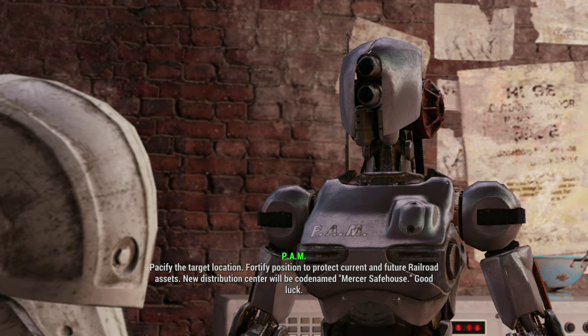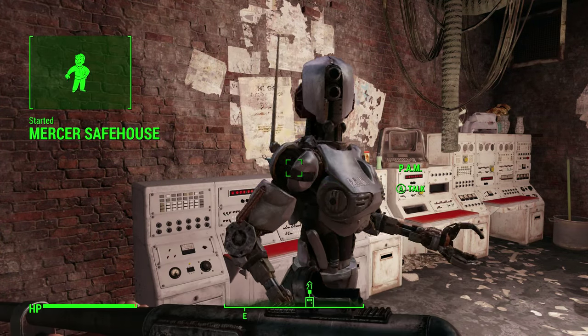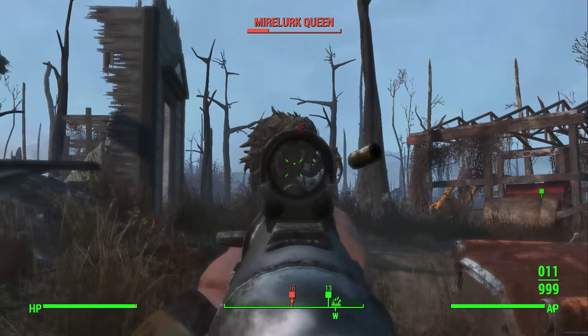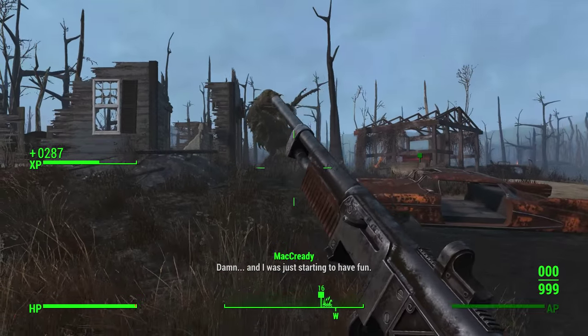Her name is Pam and she will actually be the one that gives you the next mission: Mercer Safehouse. This mission does have a random location depending on the settlements you haven't found yet, but the objective is all the same, so keep that in mind.